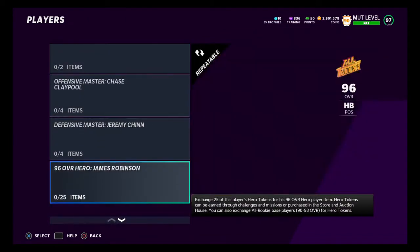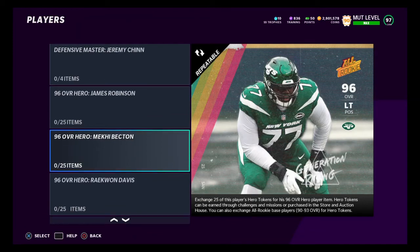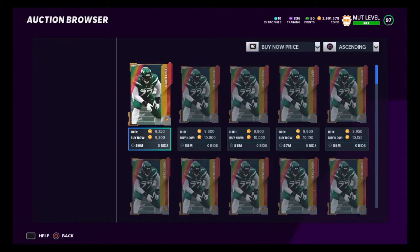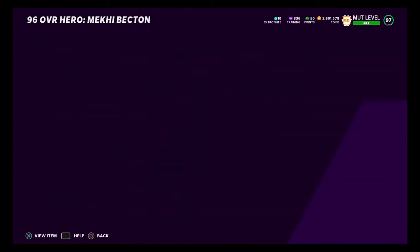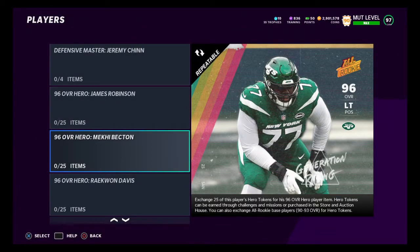We're going to go into the sets and create the players by sniping each piece. We're going to do the Chase Claypool, so we're going to need the Makai Becton. We're going to snipe every single piece for the cheapest we can get. 9,000 — look at that, 9,000 is great, because this card is selling for like 300,000 coins. But if we go in here and snipe it and create it, it's not going to cost that much — it costs like 225, 230, something like that.